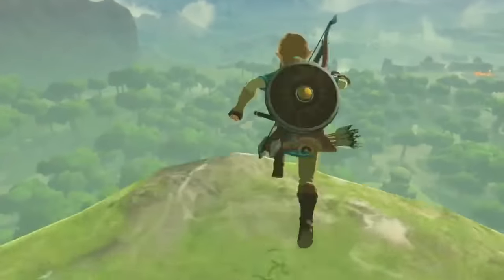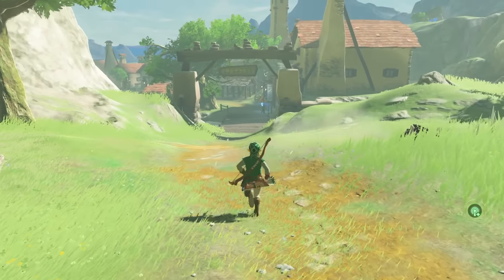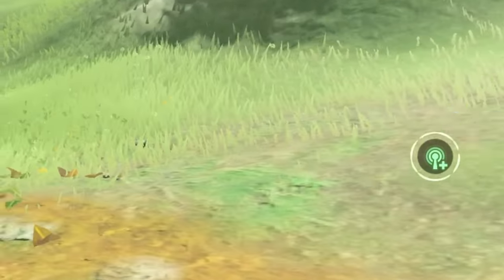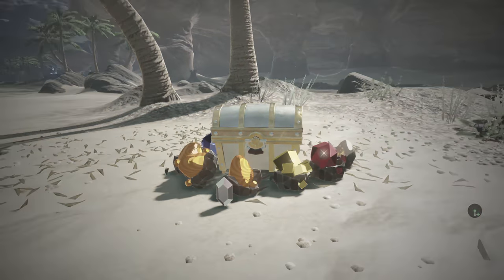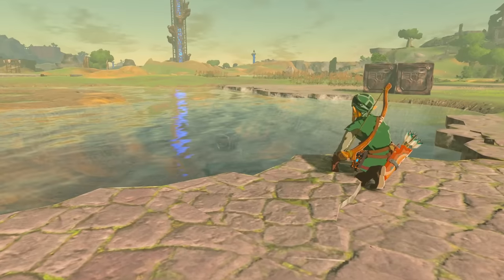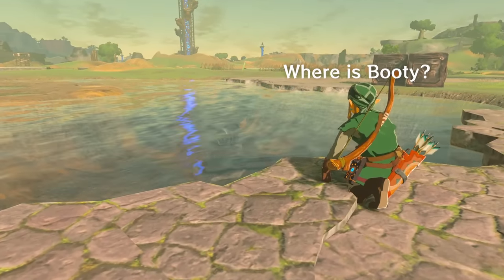It all started back when the game first came out. In game, you can use a thing called a Sheikah sensor to detect monsters, items, and foods that are nearby, including treasure chests. However, something was wrong with the treasure chest detector — players noticed that it would oftentimes go off without any treasure chests nearby.